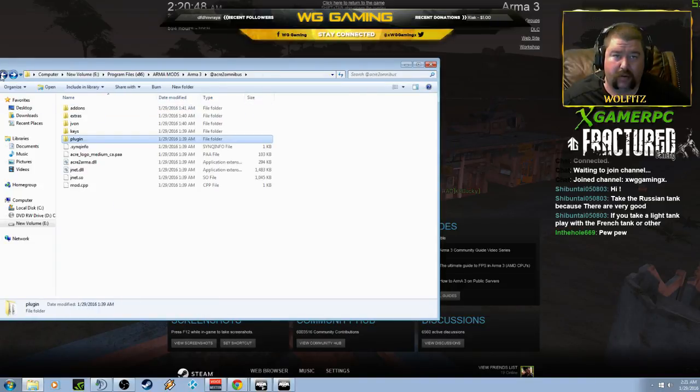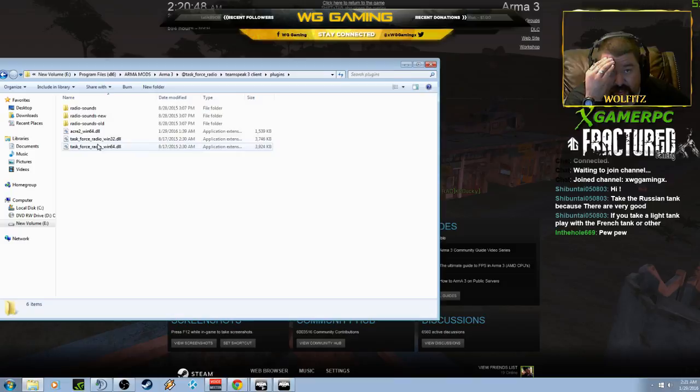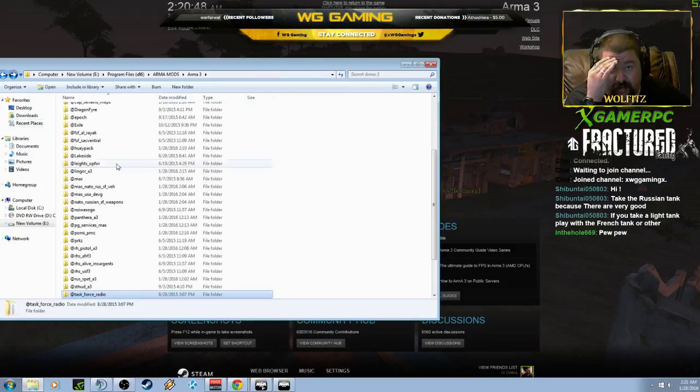Put that in the plugins there. When I go to my TeamSpeak... oh wait, I went to Task Force — I'm an idiot. I didn't even go to TeamSpeak, I'm fucking stupid. I'm sorry. Hang on. Plugins — let me get that out of here. Delete. I'm an idiot. Sorry. My bad. No worries.